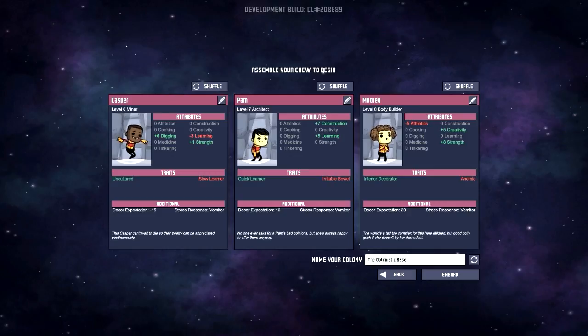Right now we get our first three people — they're duplicants. I'm guessing there are multiples of what the people look like but they're named different things. Each one has different levels, different jobs, different skills, attributes or stats. They all come with traits, good and bad, as well as additional things.